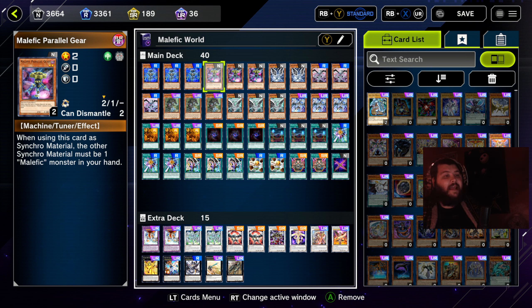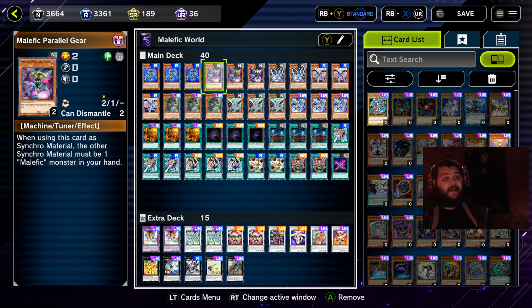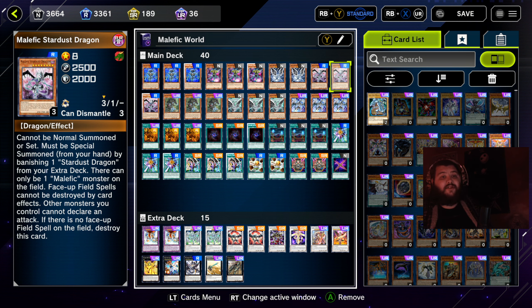Three copies of Malefic Parallel Gear — when using this card as synchro material, the other synchro material must be one Malefic monster in your hand, which is fantastic because normally with synchros you have to get all the monsters on the field. We're running two copies of Malefic Blue Eyes White Dragon, mainly for synchro material to go into level 10 synchro plays. Three copies of Malefic Stardust Dragon, also mostly in the deck for level 10 synchro plays.